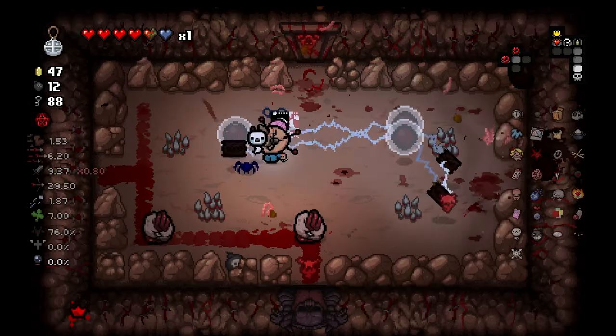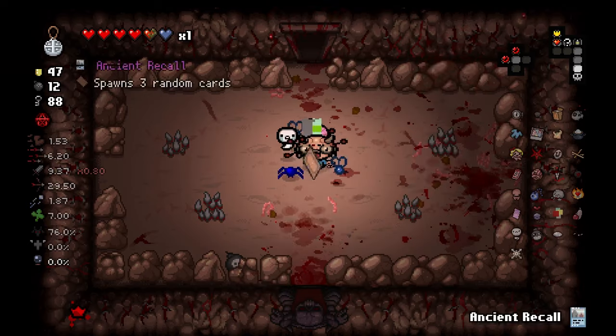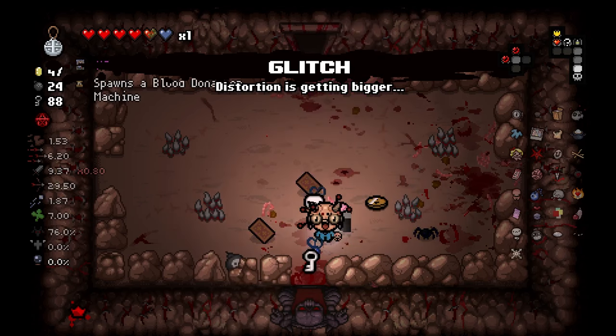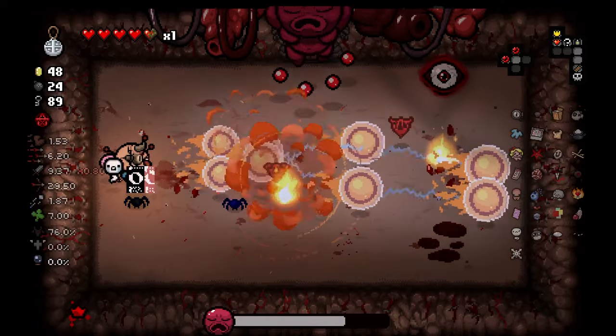Here it lives — we got our treasure room, that's all I really care about. Ancient Recall — I glitched. Two of clubs. That just doubles my bombs, I think, right? We did not make Hush and we're going up.